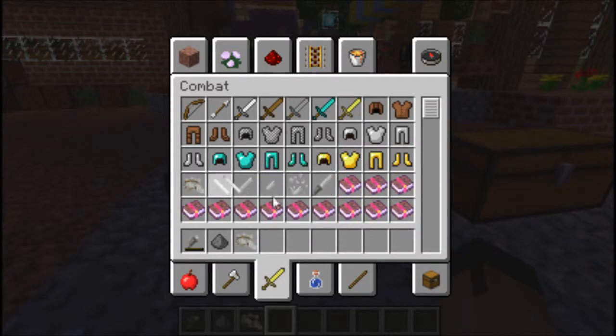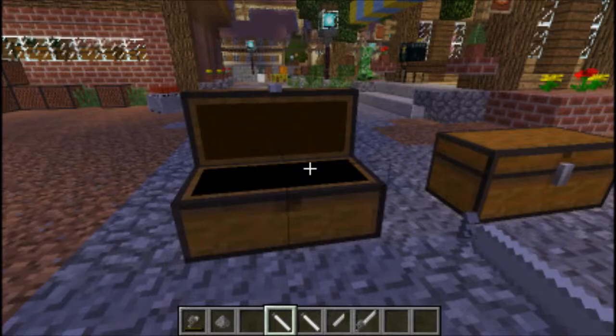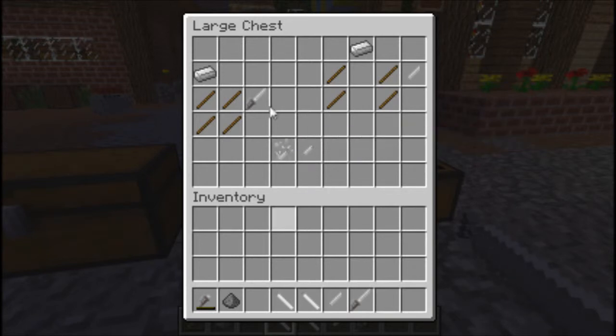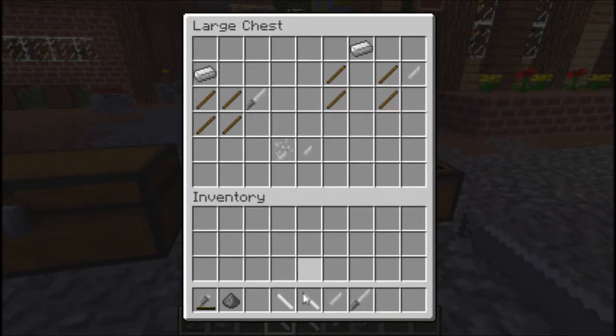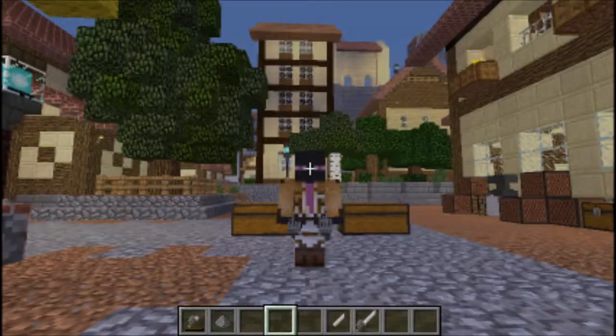Anyways guys, that's going to do it actually for this mod showcase, but I'm going to show you guys one more time how to craft everything. Pretty much, you need a hookshot — and that is how you craft a hookshot, pause your video if you want to take another look. And then here is the Ken Blade — that's how you create the Ken Blade, and that's how you create the blade for it. I think you shoot them out and they break. You need to spawn the gear items in creative mode, not-enough-items, or too-many-items — whatever you want to use.